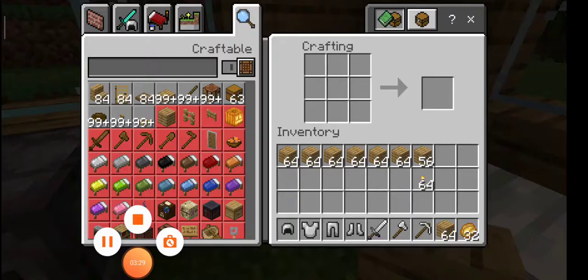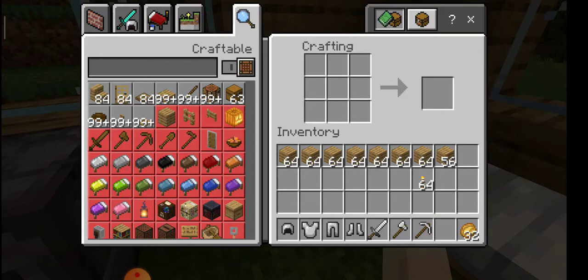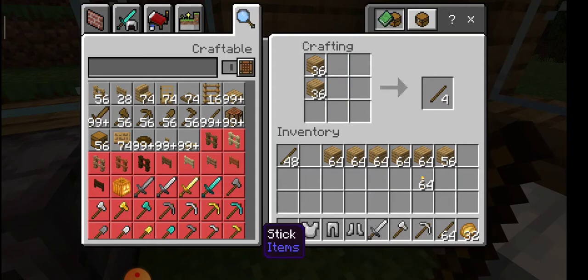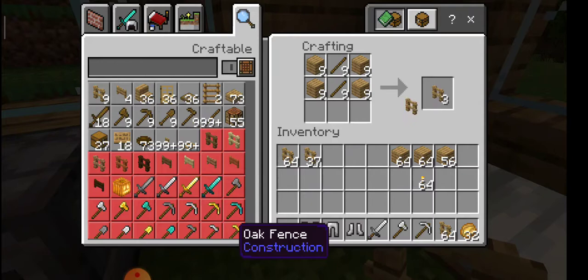What I'm going to do is make all these planks. This is the amount of logs we've gotten — about seven stacks, which gives almost eight stacks of planks. I think three stacks of fences should be enough to cover this perimeter.